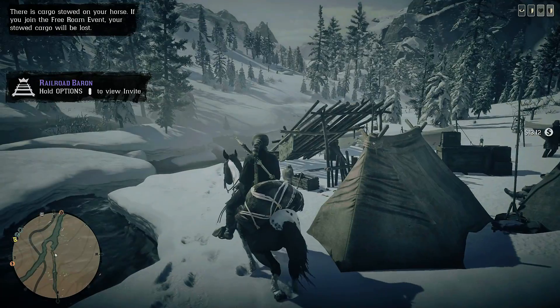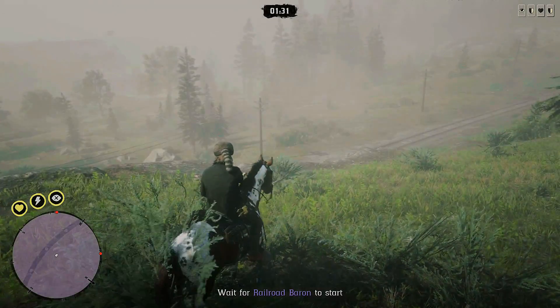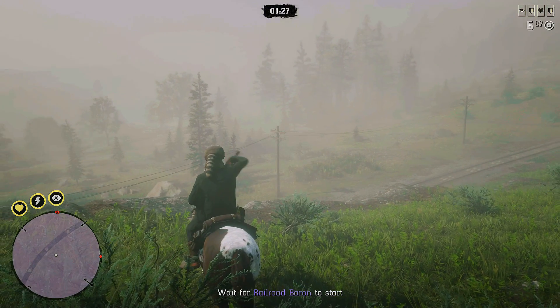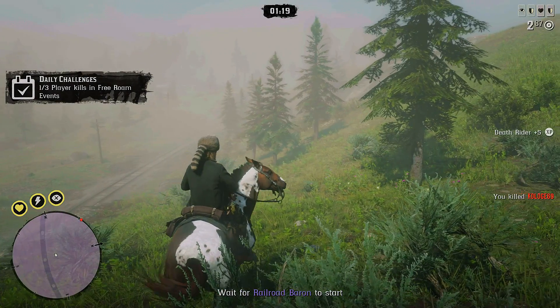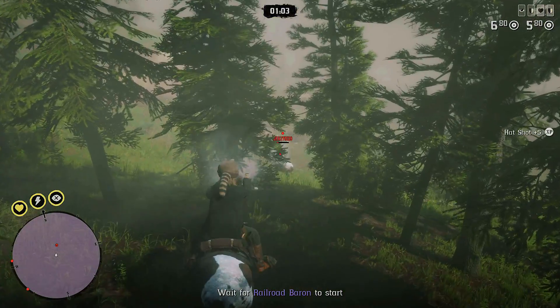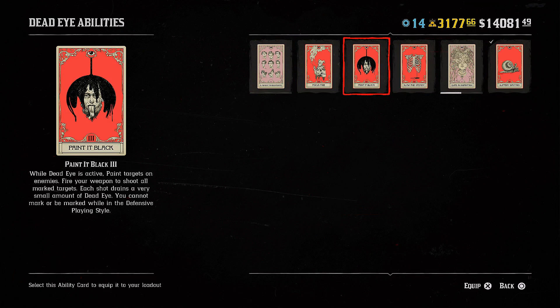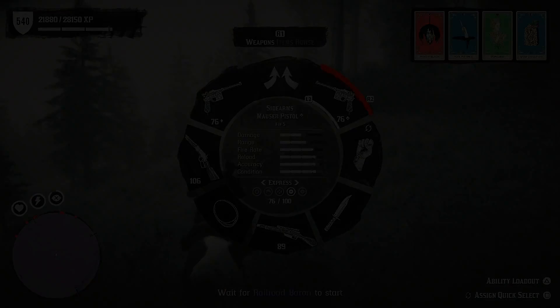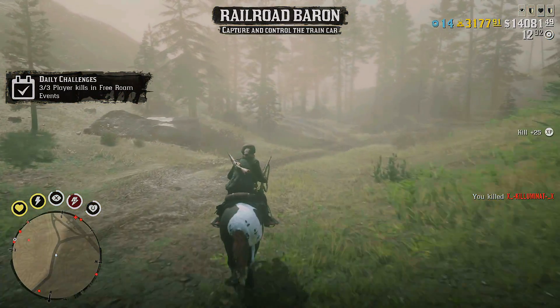Railroad Baron free roam event is available, so we're going to go and kill three players there straight away. Should we use sniper rifle? There we go — there we go, second one. I had the wrong card on. All right, I need to kill the third one now. There we go — three player kills in free roam completed.